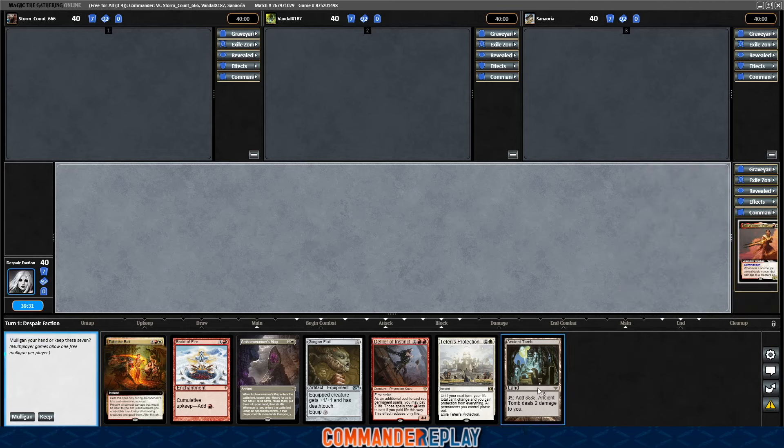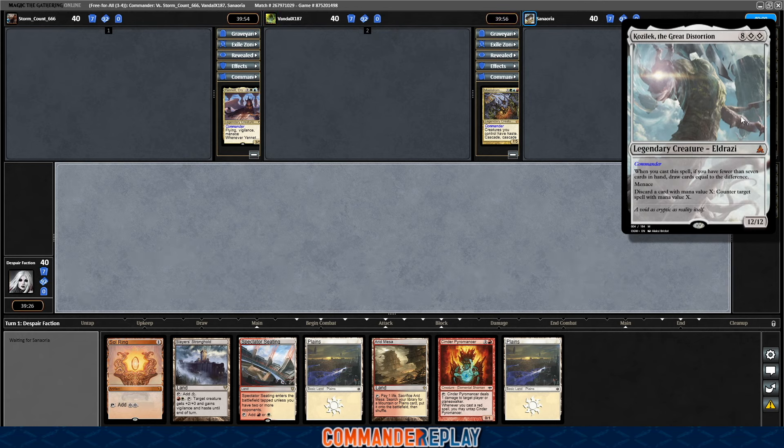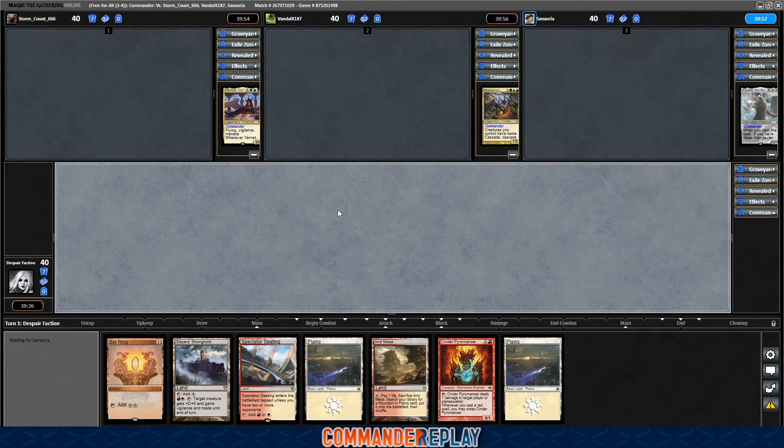Let's take a look at this opener. Oh, if it had another land — we need a mulligan. Into mostly land. Take a look around, see if there's any X ones. Nope. Probably about the farthest thing from it. This hand is fast but doesn't have a lot of follow-up. Just gonna keep it and hope we draw into stuff. Land count's pretty low in this deck, honestly.